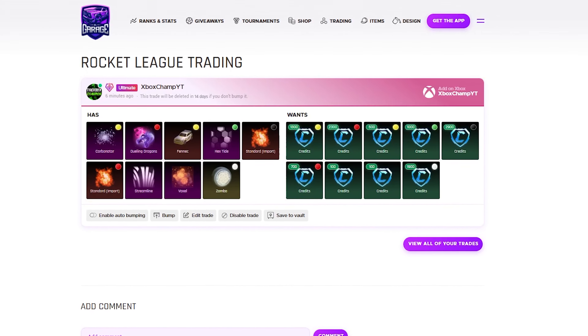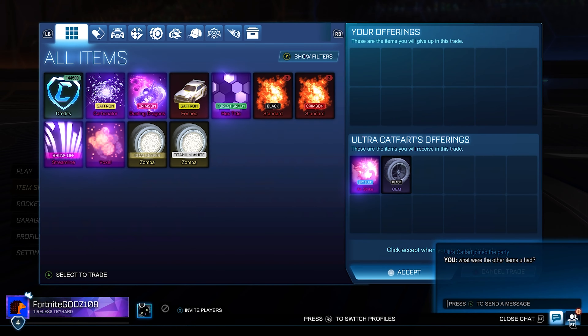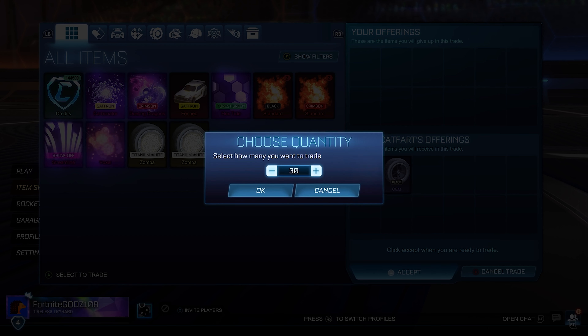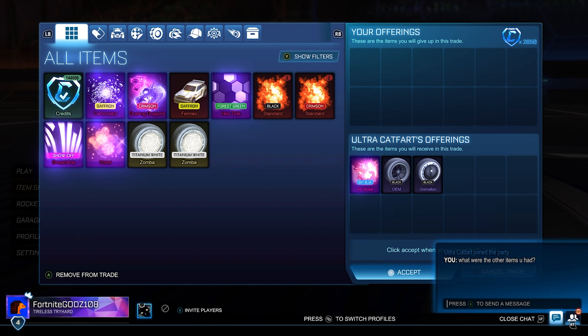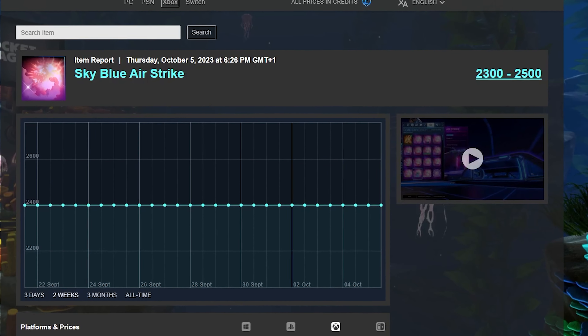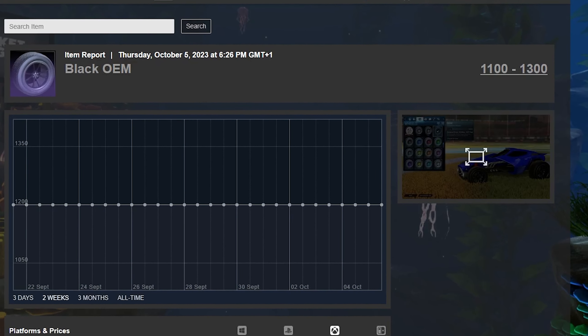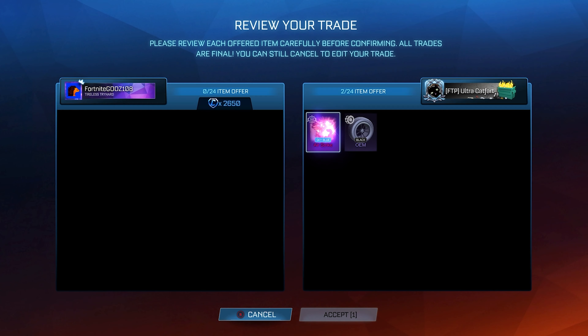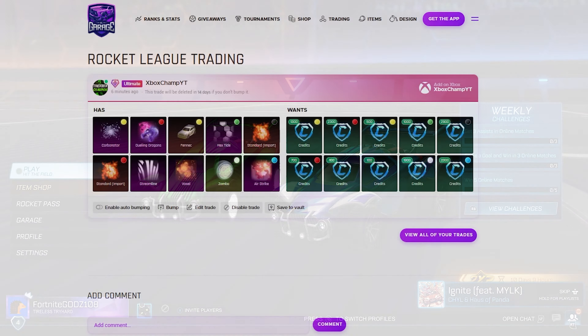We're heading into the first trade of the video. This is how the post is looking — not all bad items. We do have some cheap black markets which might be a little hard to sell. We're going to be buying both a Sky Blue Airstrike and a Black OEM. I didn't actually know this when I bought it, but Sky Blue Airstrike is incredibly easy to sell. Picking it up for 1.8k — 500 credits below minimum value — and Black OEM for 850, so paying 2,650 for both items valued at around 3.4k.